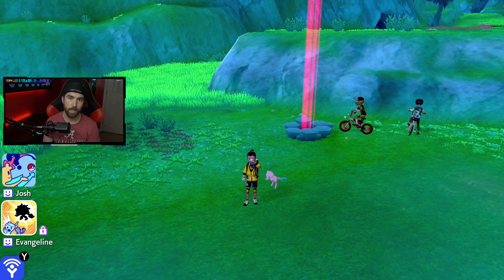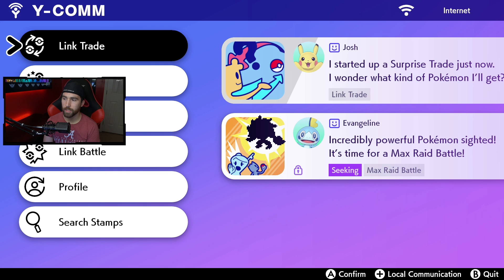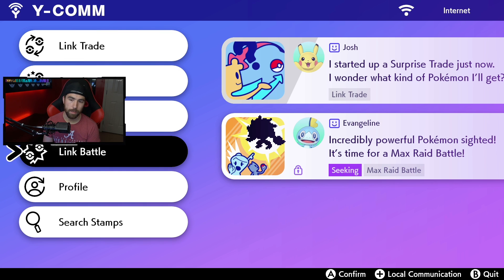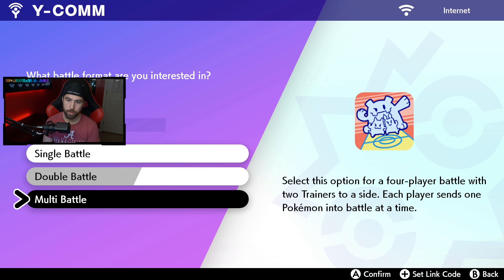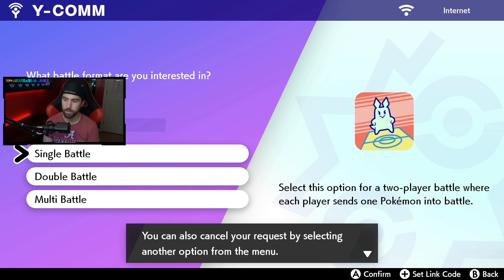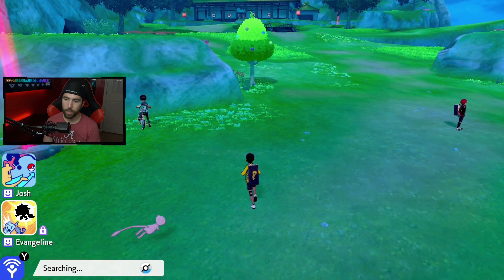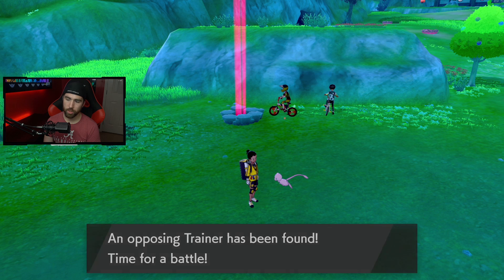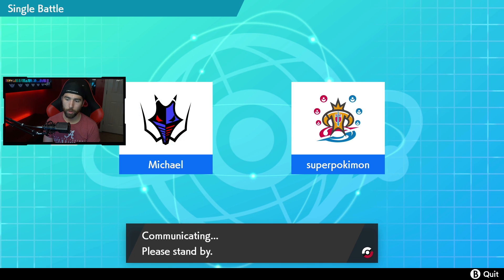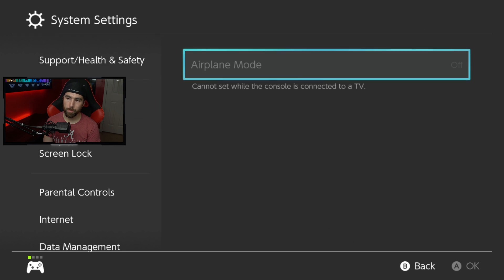To activate this exploit, just go to your Y-Comm feature by pressing Y. Make sure you're connected to the internet, hit the plus button, and go down to link battle. Once you're in the link battle tab, go to single battle — it really doesn't matter which you pick. It's going to start searching for an opponent, and once it finds one, you'll need to act quickly. It took about 15 seconds to find an opponent.